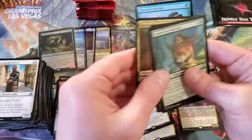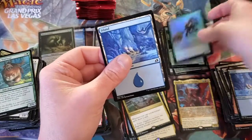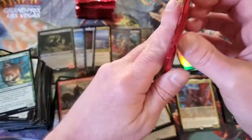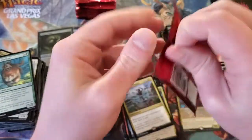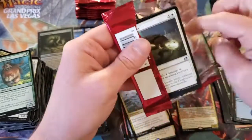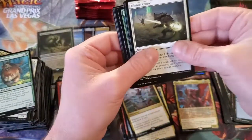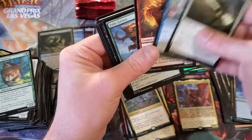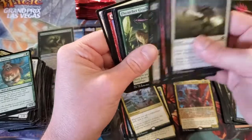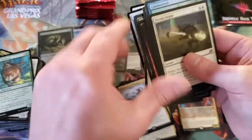Whirlwind of Thought. And we have a foil Glowing Recluse — looks pretty sweet. Island and a token. I'm having much more fun with this box than Double Masters. Not gonna lie.